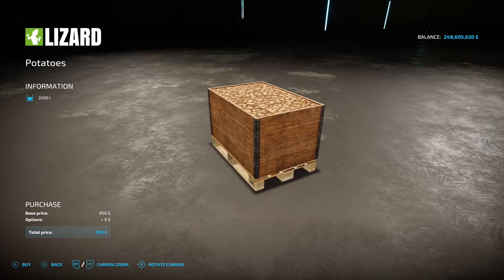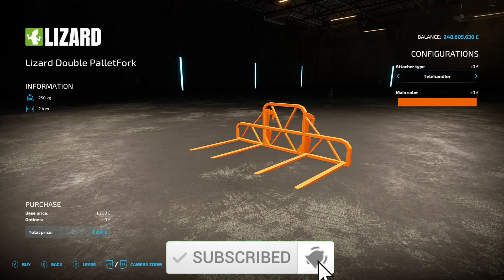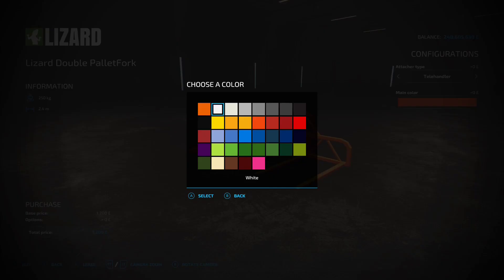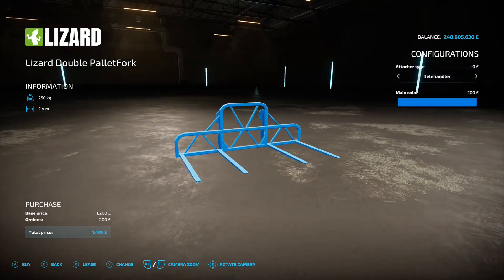Next up is the Lizard Double Pallet Fork by Dodge Modney Inc, 0.91 megabytes on the download. Find it under the telehandler tool section — 1,200 to buy. Options include telehandler attacher, front loader attacher, and three-point attachment. You can also change the main color. If you fancy doing a bit of double pallet stacking at the same time, this could be very nice indeed.